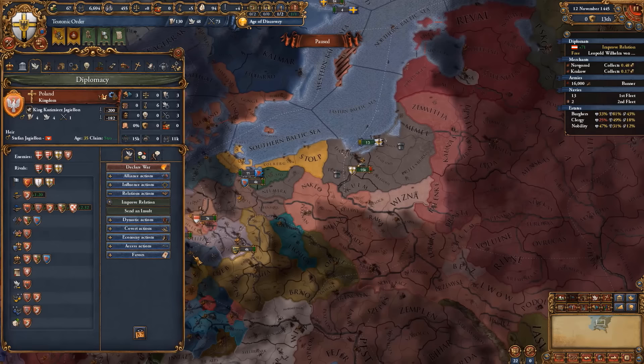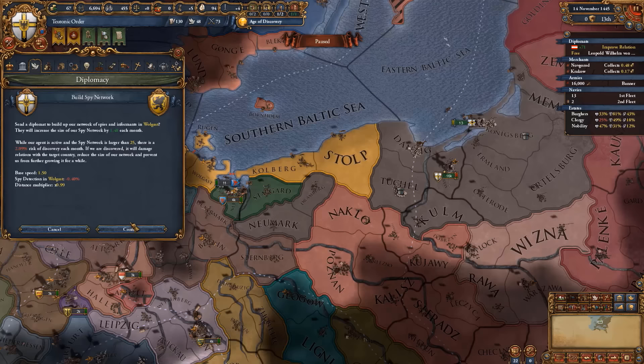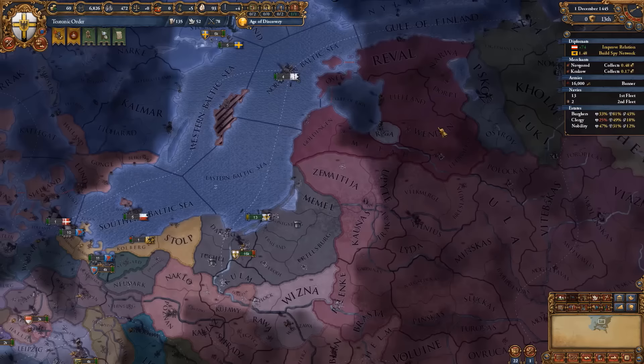We've gotten our first claim on the province of Goldingen, so we can bring back our diplomat since we cannot get any more claims on the Livonians right now. I've also recruited 1,000 more cavalry and 3,000 more infantry. We're not going to be hiring the free company, at least not yet, because we start with 10% professionalism and hiring the free company would make us lose that. What we will be doing, however, is getting a claim on the nation of Volgast — but this is going to be for the future, since they are currently allied to the Bohemians.